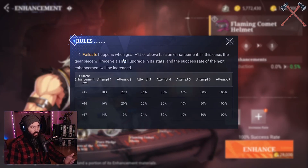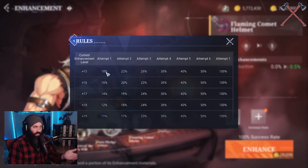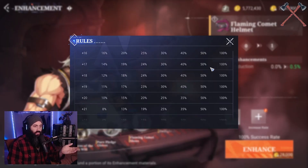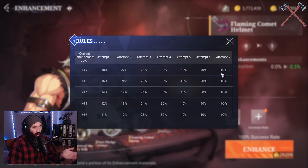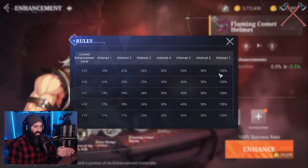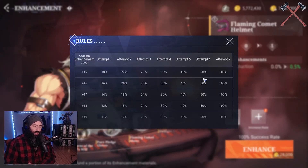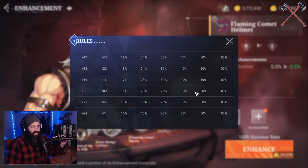After level 15, gear needs to be fully amplified via amplification before you can continue enhancing it. When enhancement succeeds the initial amplification progress on the new level will be randomized; when it fails all amplification progress at the current level is cleared but it will not downgrade. So once you get to plus 15 the gear won't downgrade anymore. They also incorporate a fail-safe system beginning at plus 15 - attempt 1 is 18% chance to succeed, then 22, 26, 30, 40, 50, and 100%. It is seven attempts all the way through, so even though the chance goes down on early attempts, the sixth and seventh attempts are always 50 and 100 percent. Seven attempts is the maximum per enhancement level - it's deterministic RNG and it's guaranteed for you to get there.